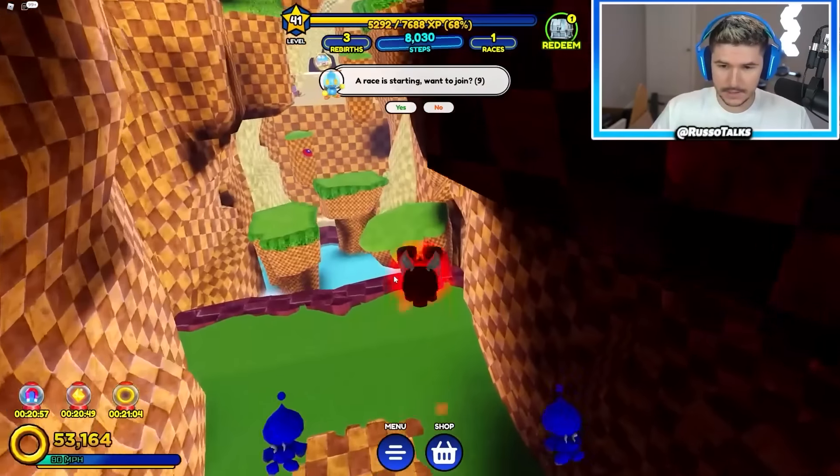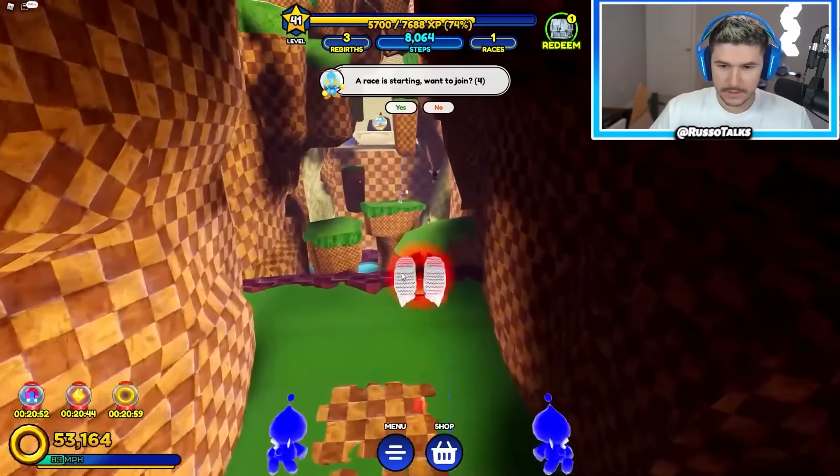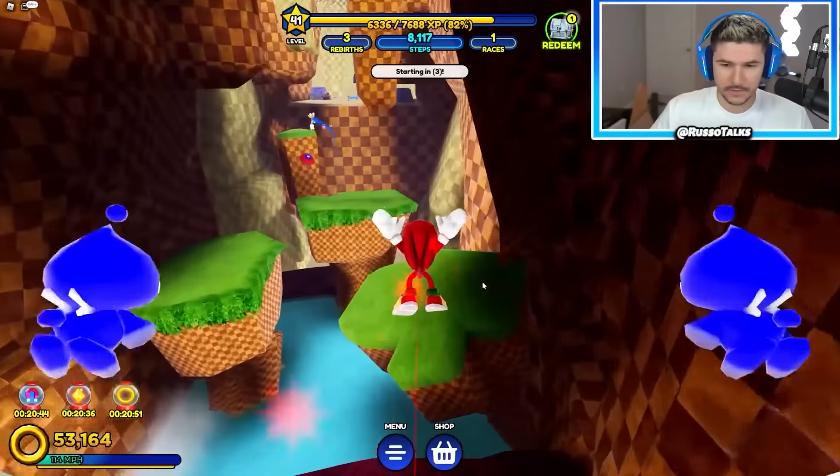All right, let's go in this obby. Got to complete this again since we did a rebirth. Wee! Oh God, I died. Let me try that again. There we go. See, I went a little bit too fast. It's all about going fast, but if you go too fast, you're done for. All right, so now we have three total rebirths and we're back to Emerald Hill.